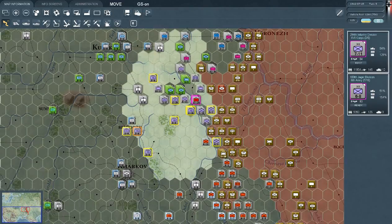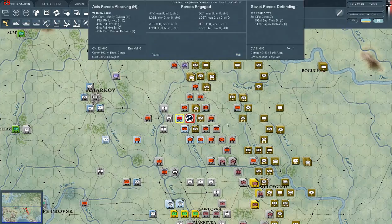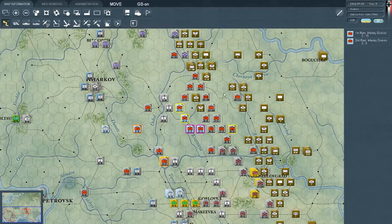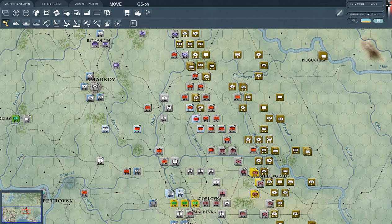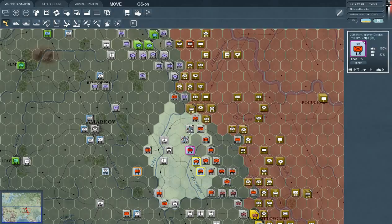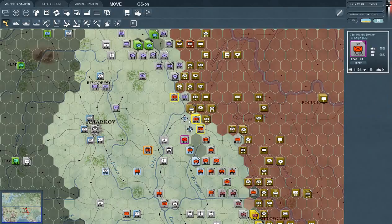We can do this — another surrender, great job! Then we can use the Romanians — totally worked, fall in. There it is, surrendered! Surrendered, surrendered, good — ten units have actually surrendered. Well done indeed. I'm going to create a new pocket here.